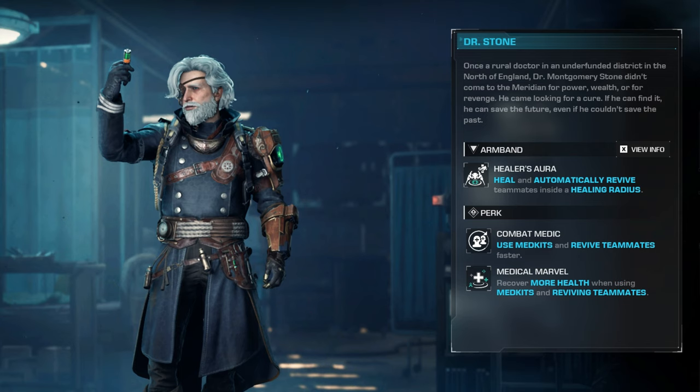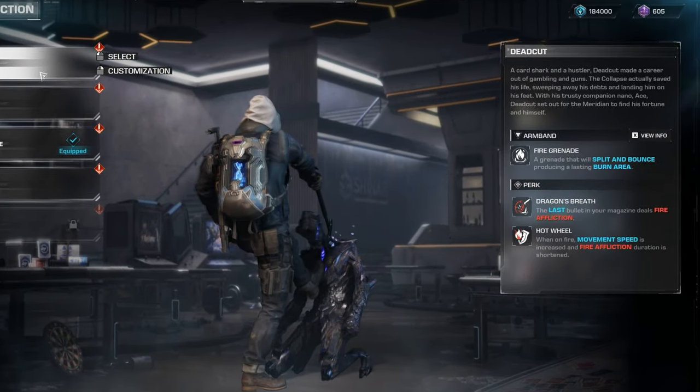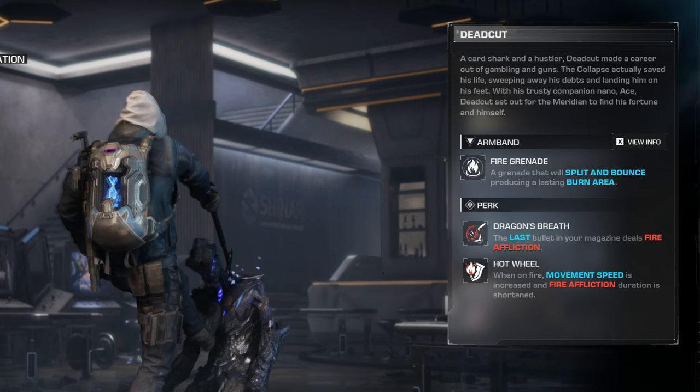For the rest of the band, roles are more defined by the player and their use of their gadget. Deadcut is a favourite, gaining increased DPS from Fire Affliction's grenade ability and the Dragon's Breath perk, which sets alight the target hit by the last bullet of each magazine. The grenade ability has amazing crowd control with its wide application and lasting area of fire, helping towards status-powered builds. You can crank out serious numbers with Deadcut, making him more of a DPS option.